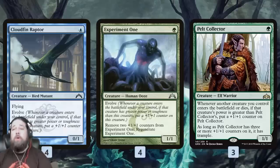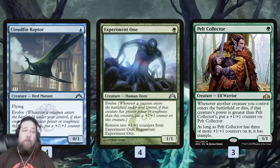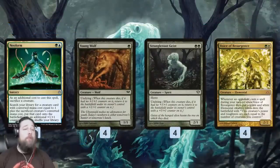As we're killing our own stuff and making 3/3s, we're also growing our evolved creatures - Cloudfin Raptor, Experiment One, and Pelt Collector all get bigger whenever a creature with greater power/toughness enters the battlefield. All of a sudden our one-drops are turning into 3/3s, 3/4s, 4/4s, and 4/5s, getting really big really fast to kill our opponent.